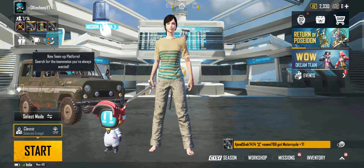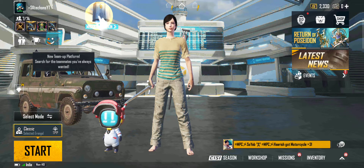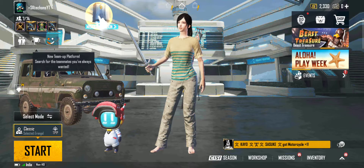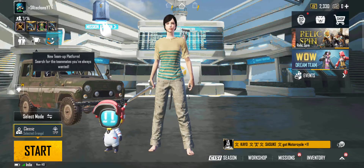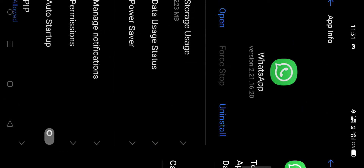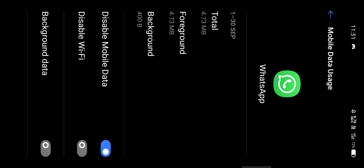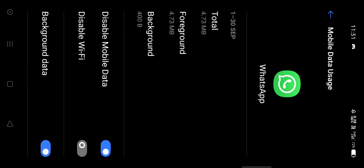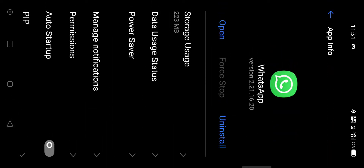You can see the MS. You can use WhatsApp messages — see what you do, show what you do. You can save the app, cancel the background, and disable the background. Now you can go to PUBG, Instagram, Facebook, Telegram — go to social media and the internet.